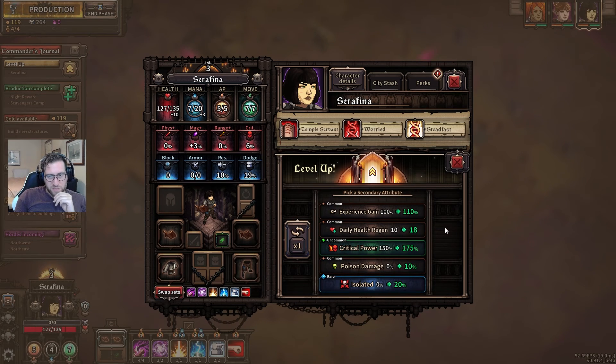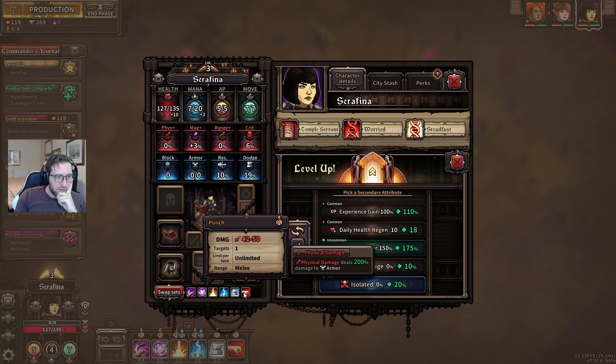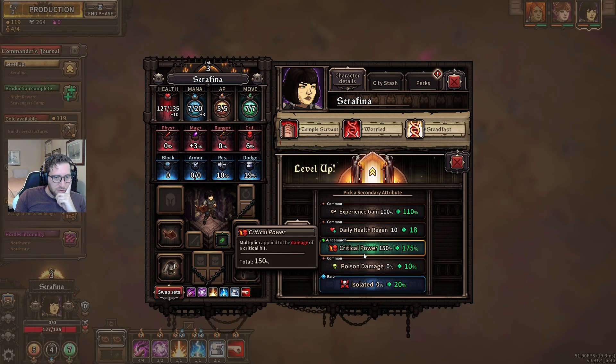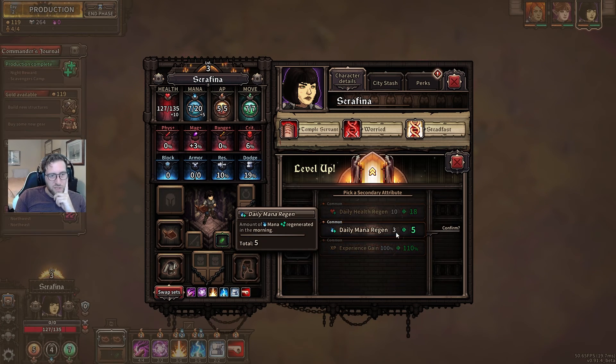I think more mana. The issue has never been a hero dying — it's always been an issue of not having enough mana to kill enemies fast enough so that they can't attack the circle. Let's reroll.